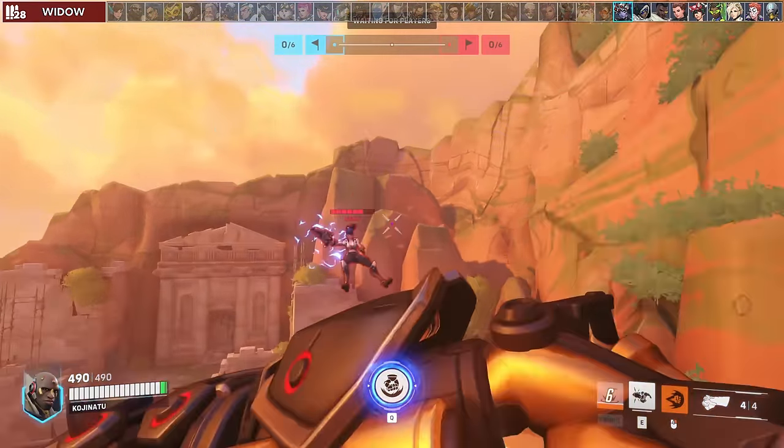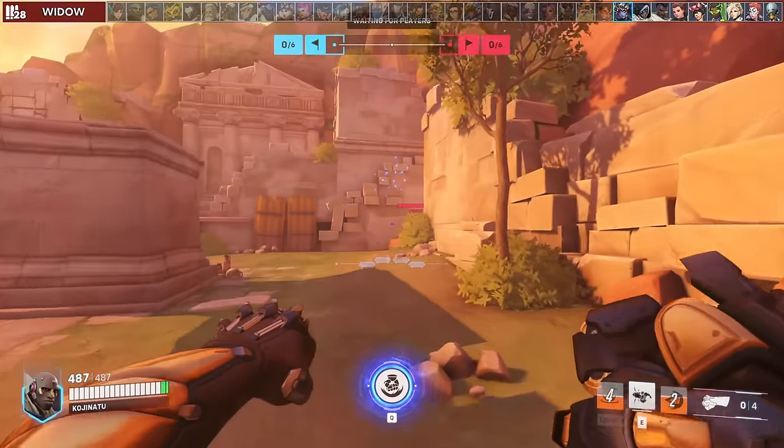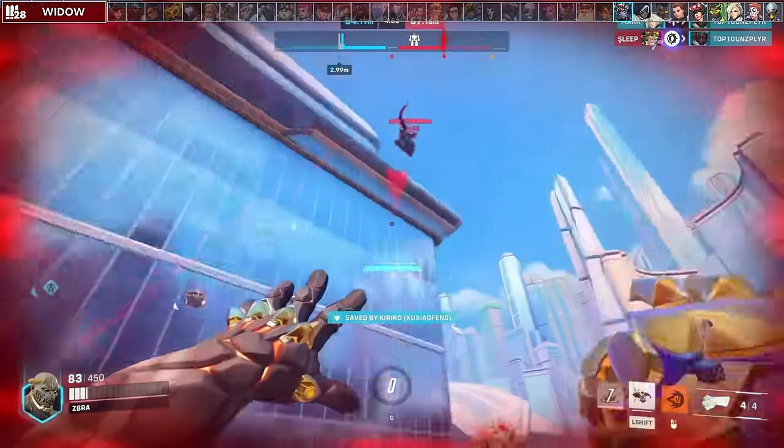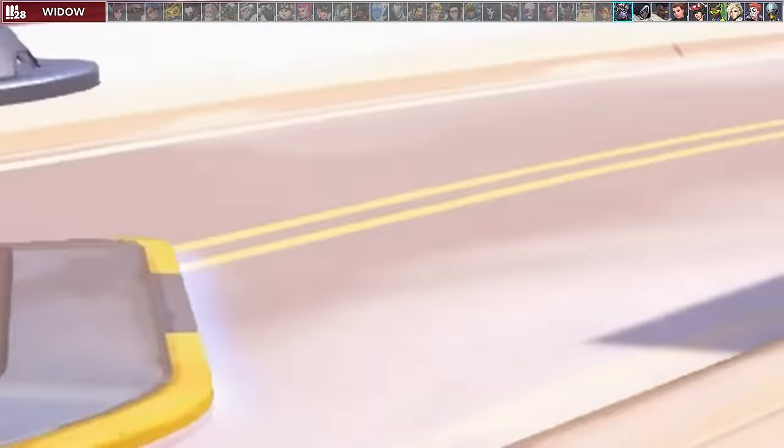Widowmaker is an extremely high priority target for you to contest and get her off high ground. She's a free kill most of the time if she's alone, and you can slam-punch-cancel to chase her mid-grapple so she doesn't get a free headshot on a teammate.